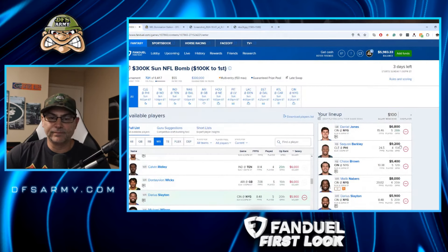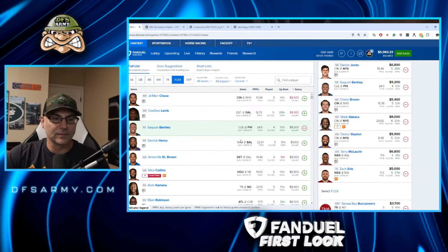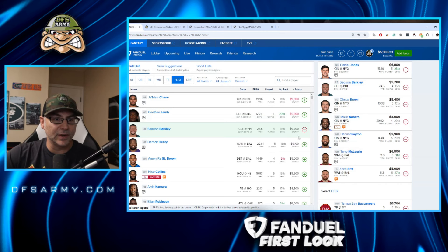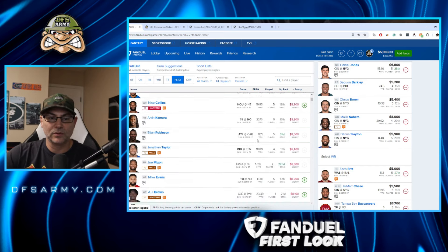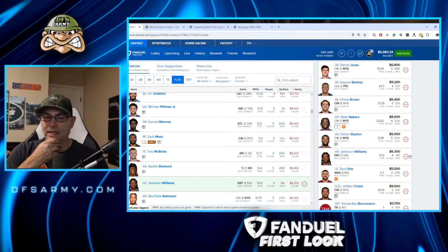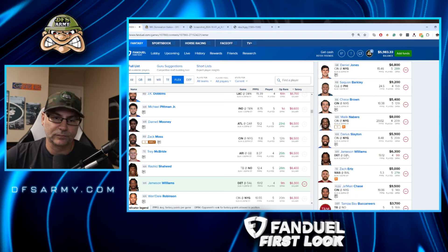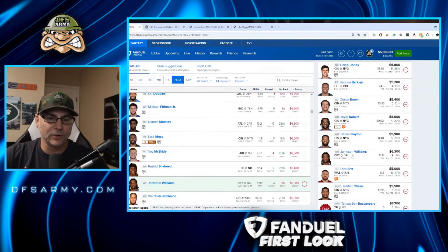Final lineup — we can build a full game stack around that Giants Sunday night game, both sides. Danny Jones stacked with Slayton and Neighbors, with the bring-back of Chase Brown on the Bengals side, Derrick Henry in the flex, Trey McBride at tight end, and Bucs defense. This has come together to be a real DFS tournament lineup — now stay tuned.